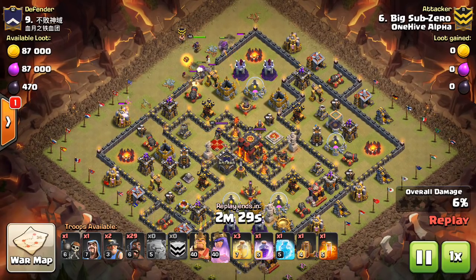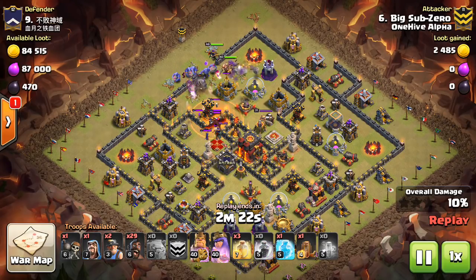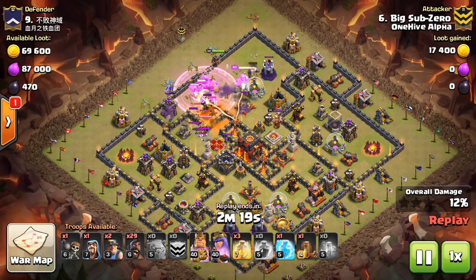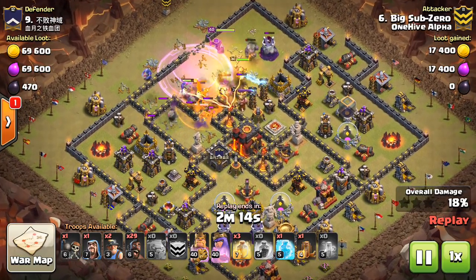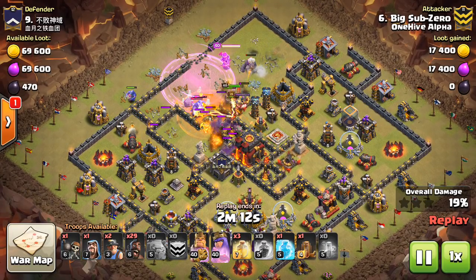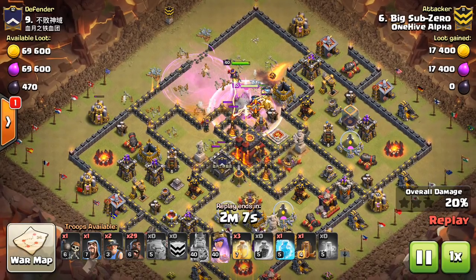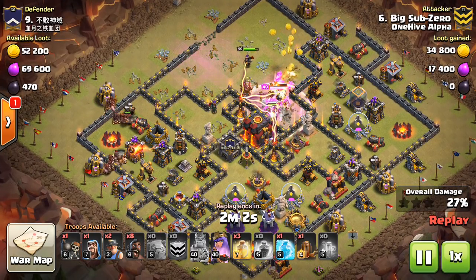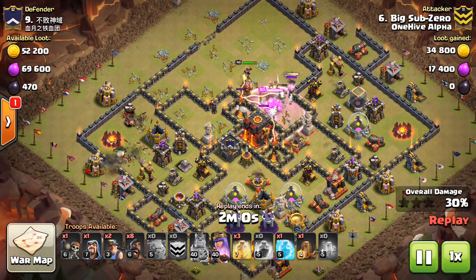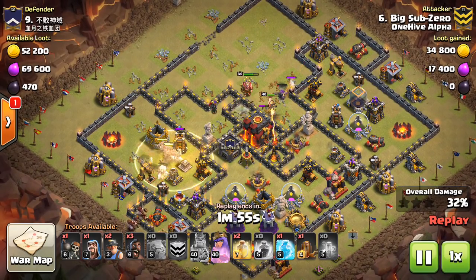The key to these bases, just to be straightforward about it, is going to be controlling the middle. You want to be careful about being fancy — there's no need to be fancy in these types of bases. Don't get caught up in trying to use dragons or a really elaborate queen charge unless the base is obviously calling for it. You should be looking to use a standard golem-based kill squad attack with hogs or laloon on the back end of the base, and that'll do the job about 90% of the time.